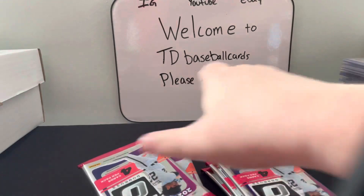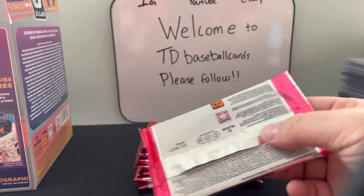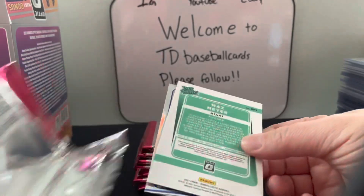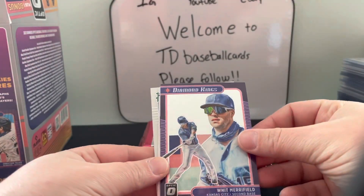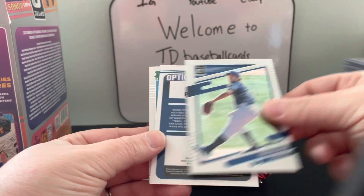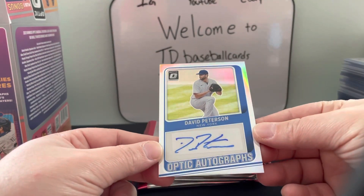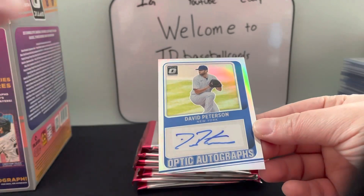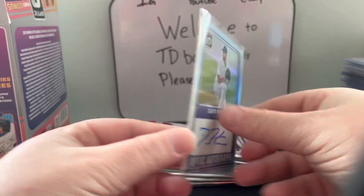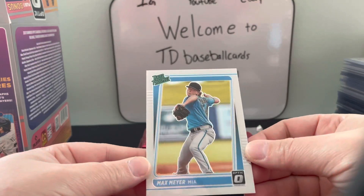We'll save the bonus pack for last. We have a purple Diamond Kings with Merrifield, Trevor Bauer, and an autograph of David Peterson. And we have a Rated Rookie of Max Meyer.